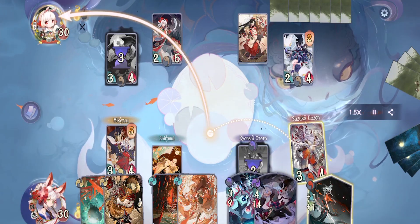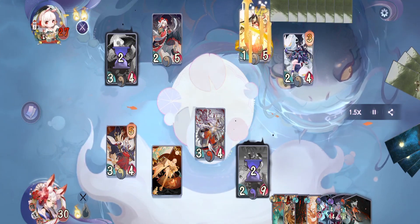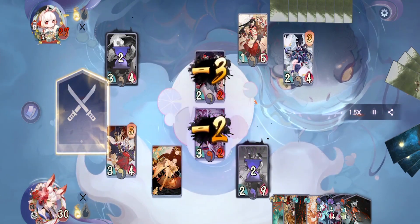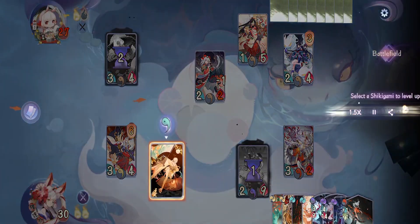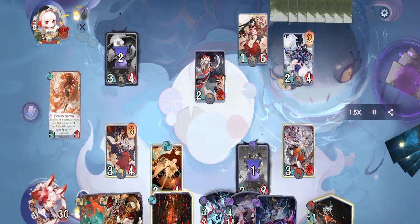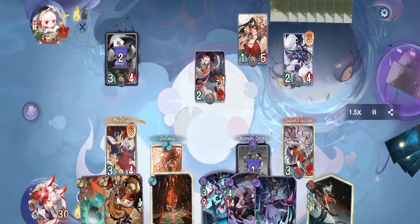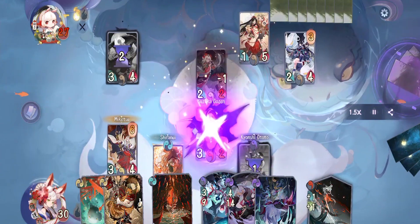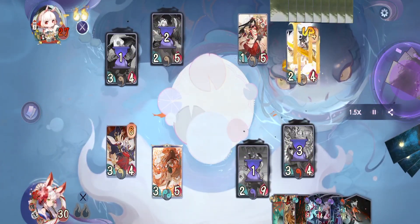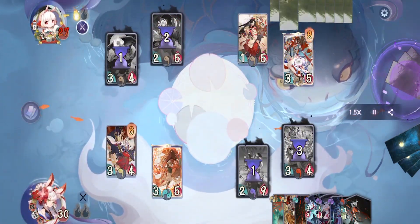On their turn they sacrifice their Otengu to kill our Ototo — their hand spells are probably heavy, so we should be safe for now. Then we attack with Suzuka Gozen and pass. On their turn they attack with Dodomeki and pass. On our turn we evolve Shiranui, then sacrifice our Suzuka to kill their Dodomeki and pass.